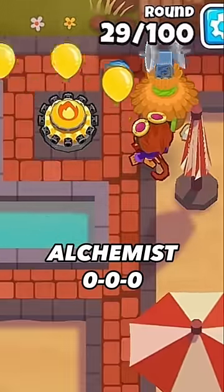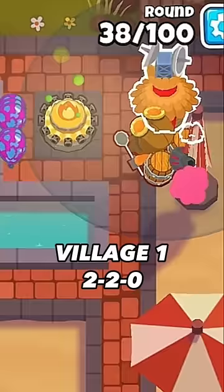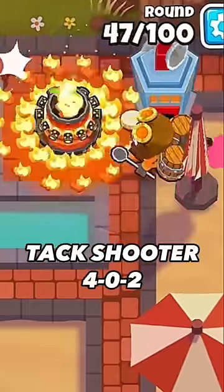Right underneath, get an Alchemist and upgrade it to a 420. Get your Village up to a 220 and then save up for an MIB. After that, get the Ring of Fire.